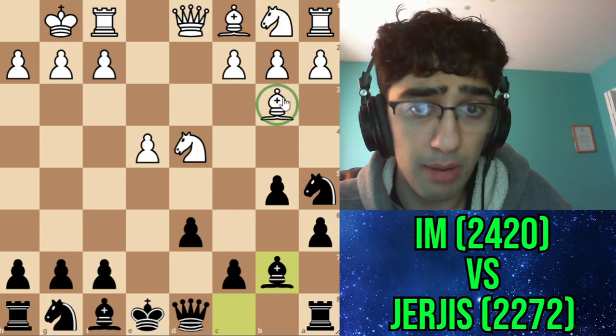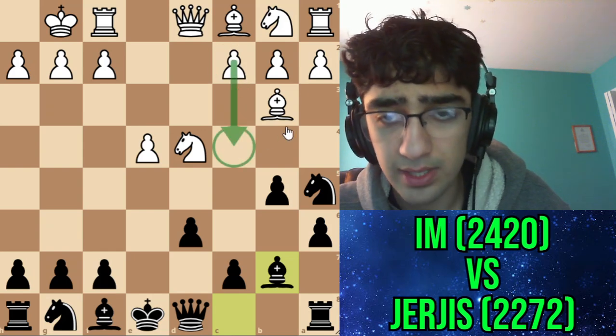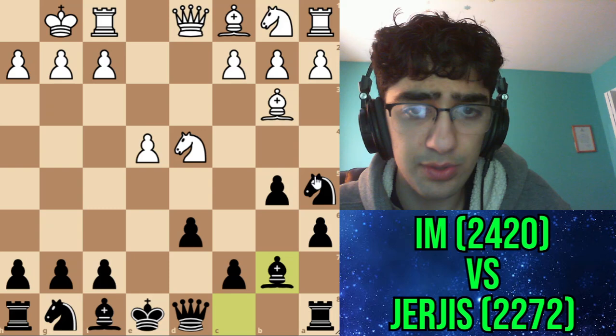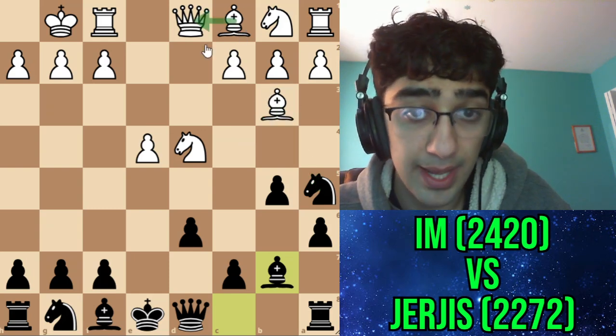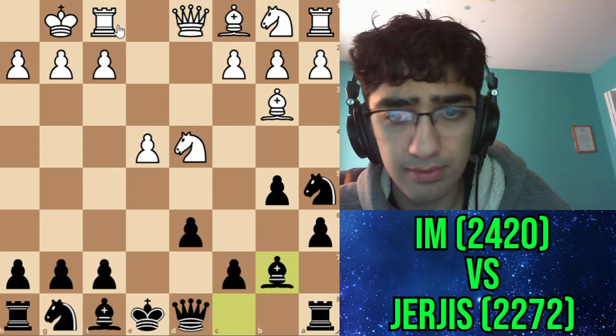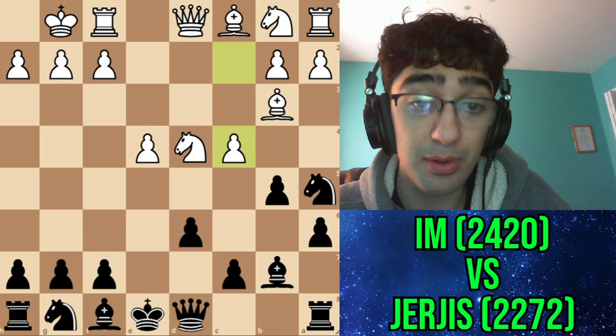The idea of this opening is to use the Noah's Arc trap. White probably has to do something to address the bishop. There are a few ways: c3, c4, a3, a4 - but most of these you probably don't want because I would take. Or you can make a counterattack with bishop d2, which is also popular, or knight f5. My opponent decided to go for the most popular move, c4.